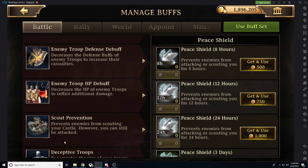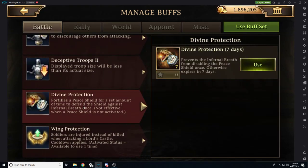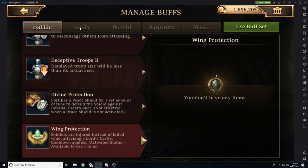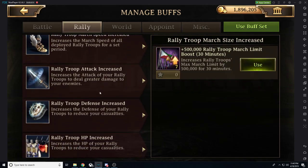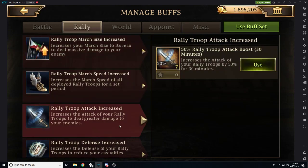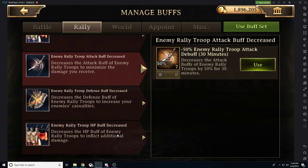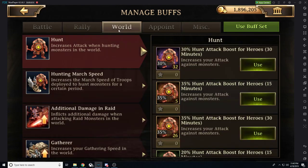There are also some other buffs that we can utilize, like scout prevention and divine protection, which prevents us from having our shield dropped by infernal breath from the king. We can also do wing protection, but I don't have any of those. There are also some rally stats that are huge, because rally does give you an extra buff on top of just your regular attack.